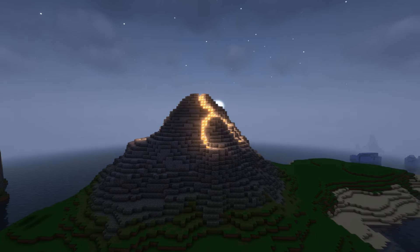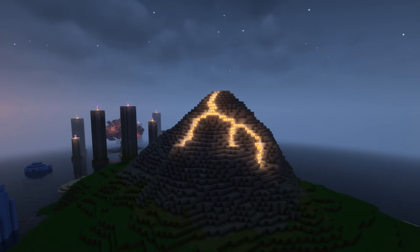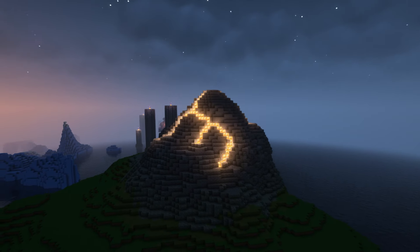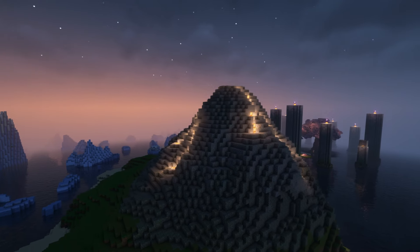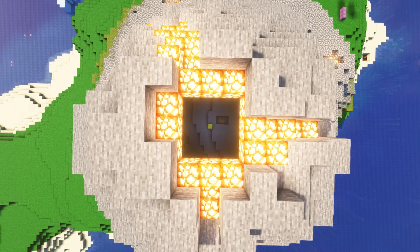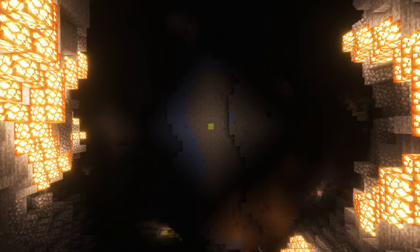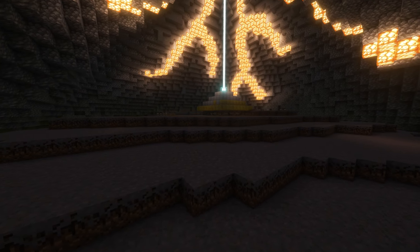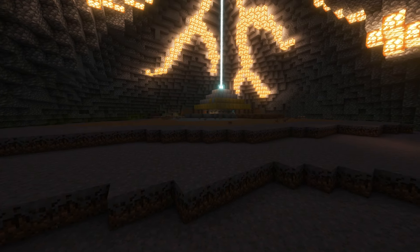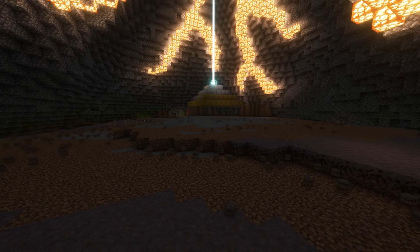Before I move on to decorating the rest of the island, I want to tackle the interior of the volcano. Every build has to come with a redstone feature, and the volcano's is an automatic concrete converter. I decided to build this farm in the volcano because it's massive and requires the use of TNT. That makes it a bit difficult to decorate around, and since the volcano has this massive interior, it seemed like the perfect opportunity that I couldn't pass up.